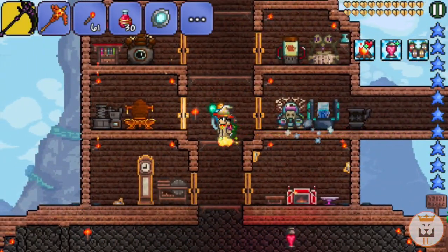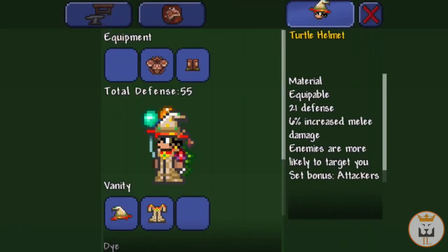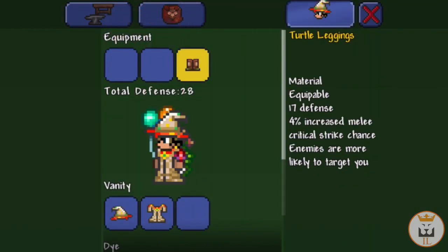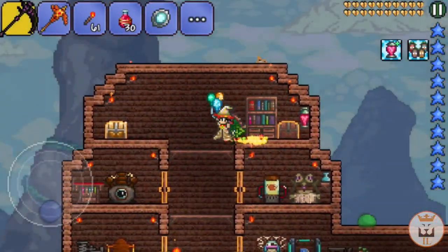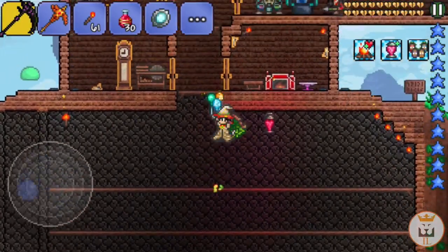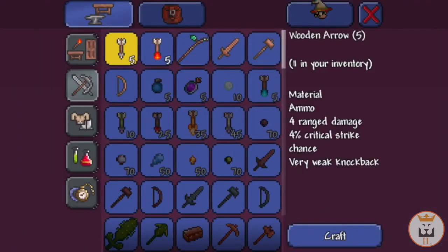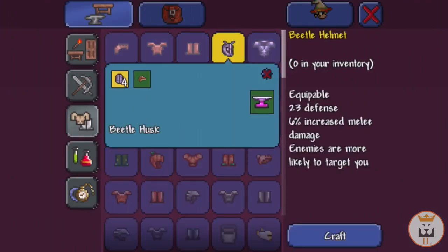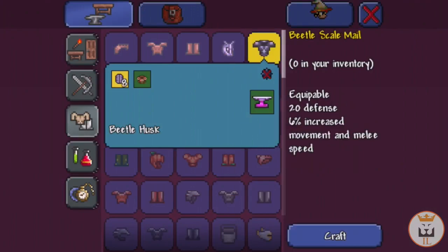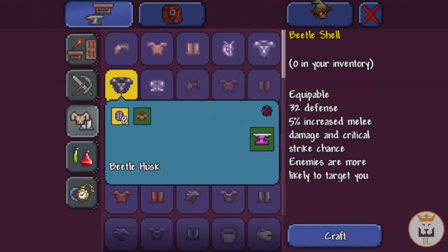For now, we actually got the pixel which is awesome, and what we're going to be doing is changing this all into Beetle Armor. I can't wait — it's gonna be awesome. We have plenty of beetle husk, so here we go. Oh look, it's loading — oh my god! Beetle helmet, beetle scale mail, beetle shell. Oh wow!